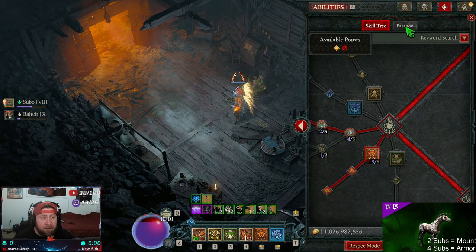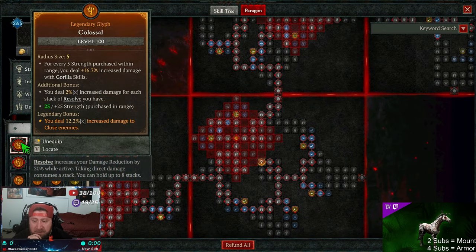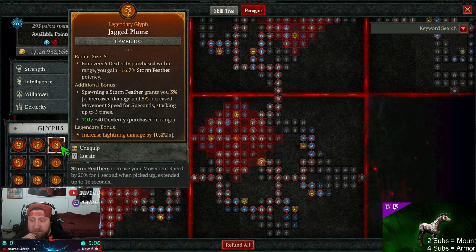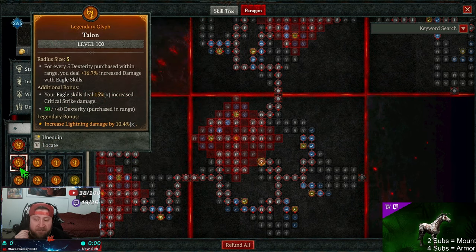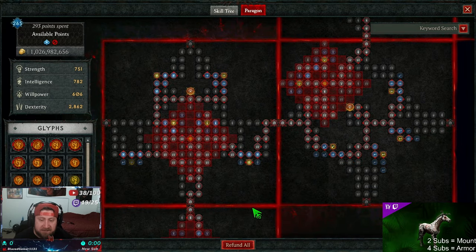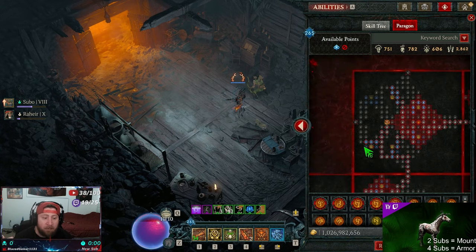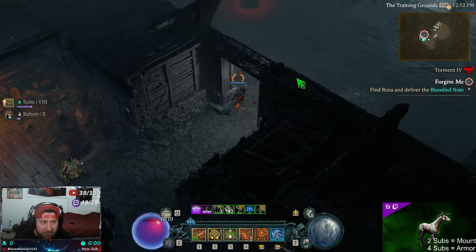Into the Paragon board — everything will be linked in the description below. The main glyphs we're using are: Colossal for more damage from Resolve, Fulminate for more damage, Jagged Plume for more Storm Feather spawn damage and movement speed, Spear for more damage on crit strikes, and Talon for even more damage on crit strikes since we're using Eagle skills. The board is in the description and goes up to Paragon 260 — if you're below 260, just remove the excess nodes.